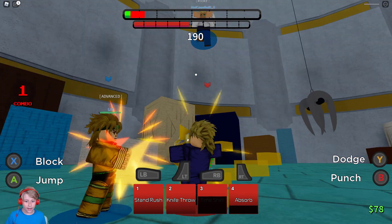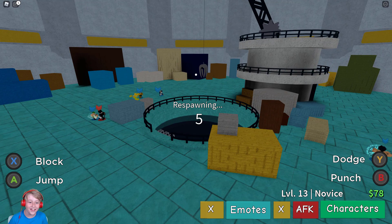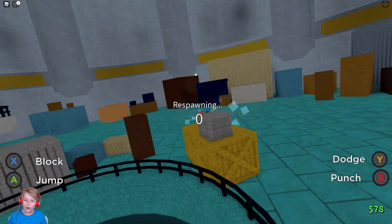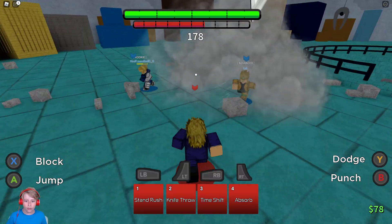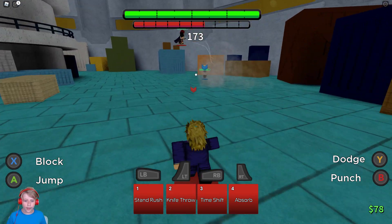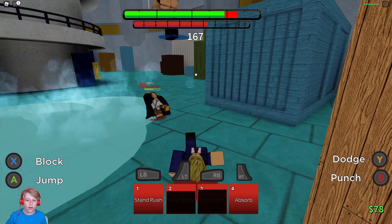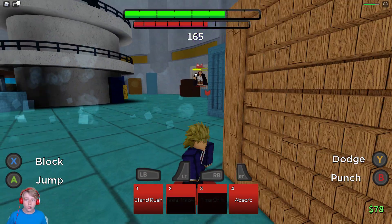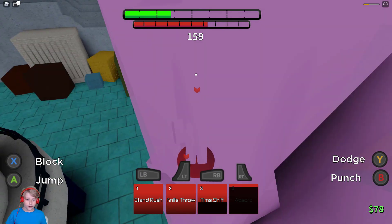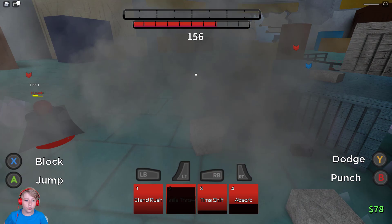We're respawning right now. I really want to see what Absorb does - let's try it out. Let's get a little closer to this Gray. Knife Throw, Knife Throw - yeah, it does decent damage. Shanks has his awakening so it's fine for him.